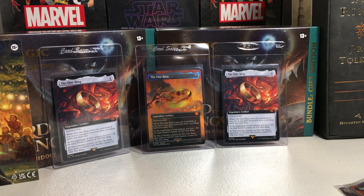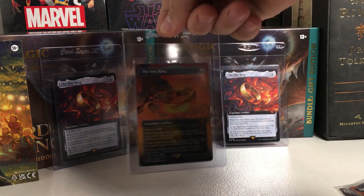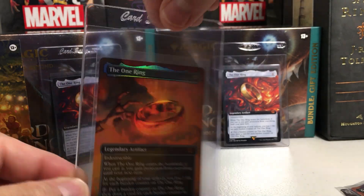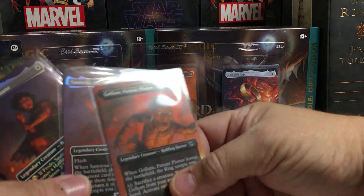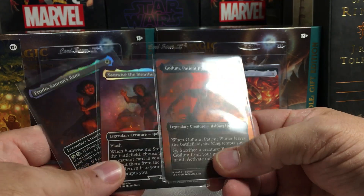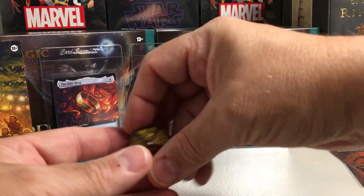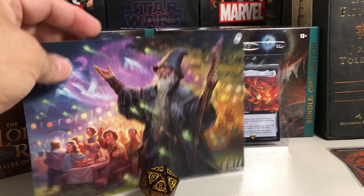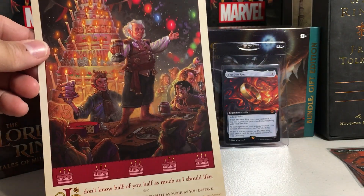No chance of pulling the one-of-one ring, but pretty cool. I recommend if you can get one of these at retail price — you do get a One Ring. This is a pretty valuable card; it's guaranteed you're going to get it as a promo card. It also has the rest of these holo promos that kind of make a little diorama, and you get a really cool 20-sided die in there, plus a nice little Middle Earth mini poster. It's pretty cool.